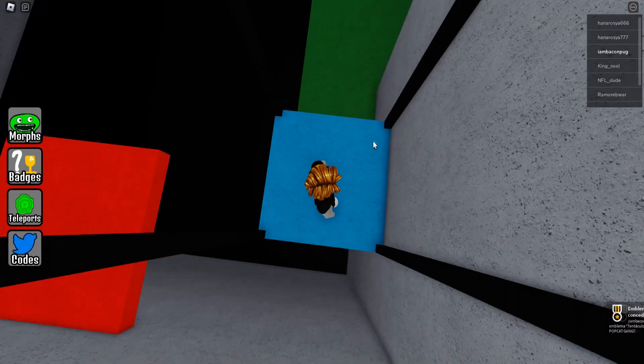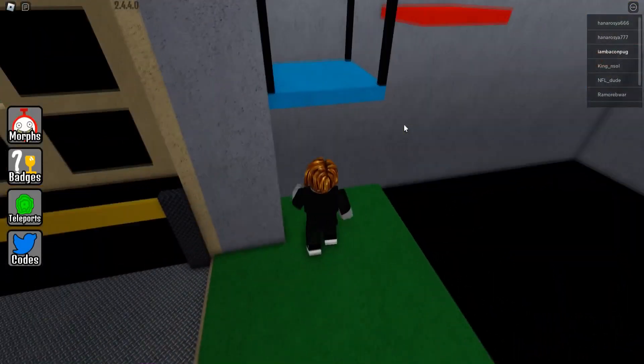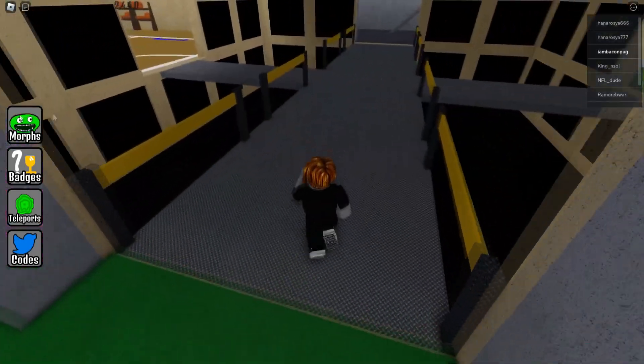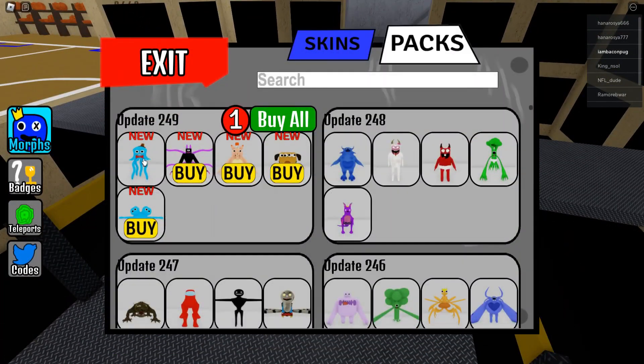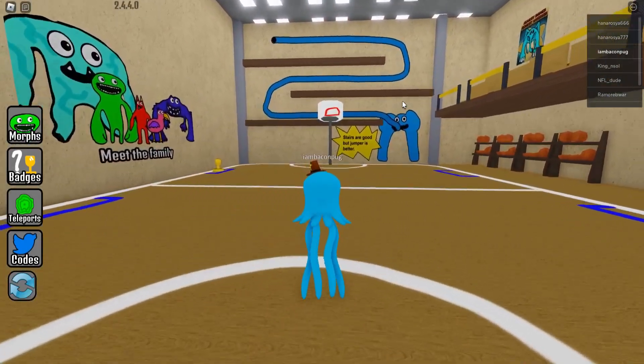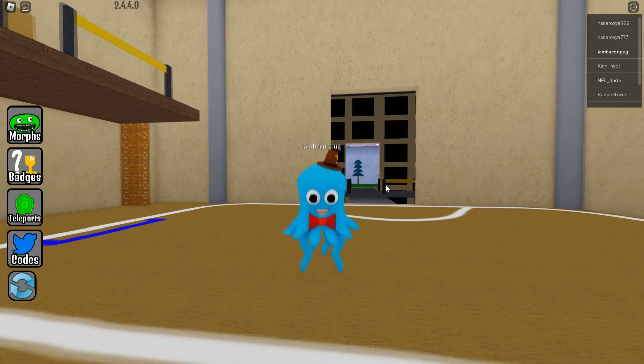This is the new morph we are going to collect. It's very easy — you only need to jump over this blue platform. It's really cool. This is the new morph and as you can see, it's like a cowboy octopus or something like that. I think it's so cool.